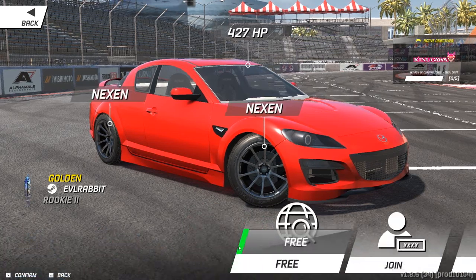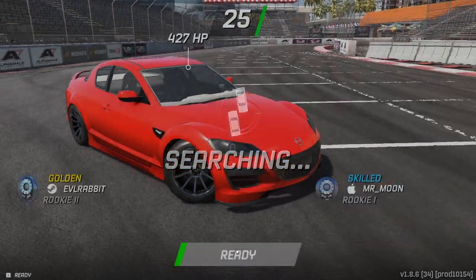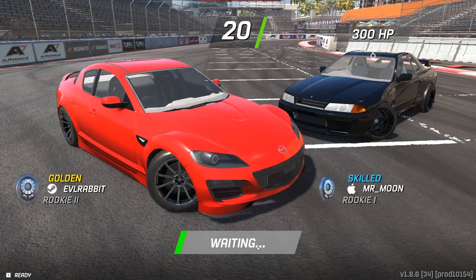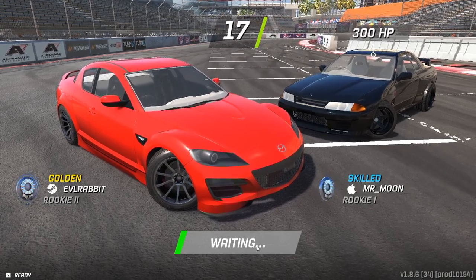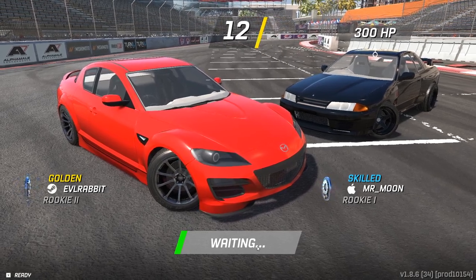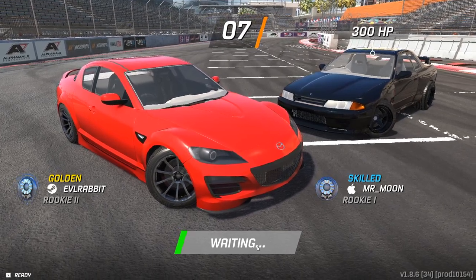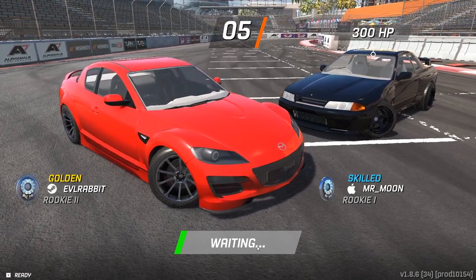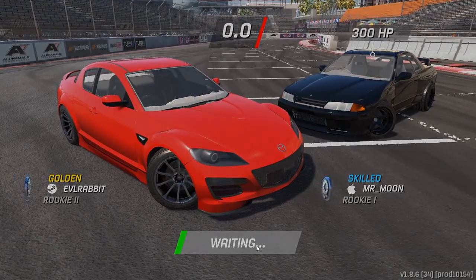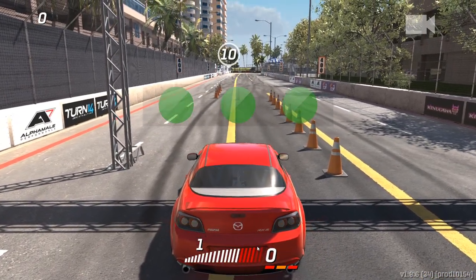We're going to keep those Nexons on there for right now. First rip in this car — don't know how it's going to handle, but looks like we're going against an iPhone user in a 300 horsepower Skyline. The game devs at Torque Drift did get my account sorted with my actual Evil Rabbit name instead of Evil Rabbit 07. They're also going to give me a custom tag — something a little bit more special so you guys will know it's really me in the open lobbies. This car is so loud.